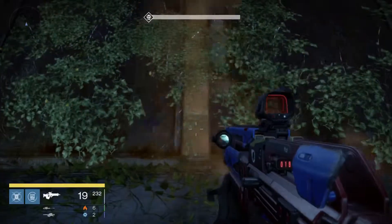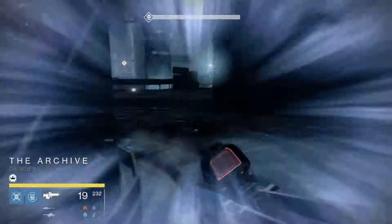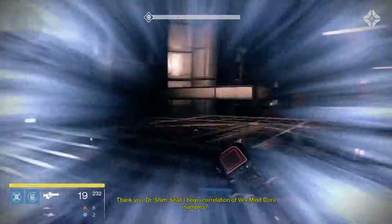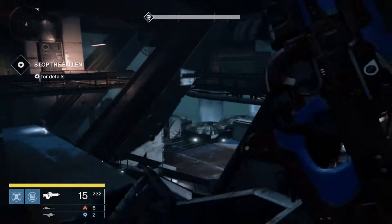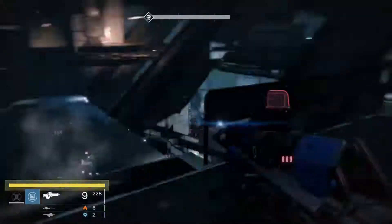Anyway, so we're going to carry on with the mission. We've killed those three, so that's our counter up at three now. Just carrying on across here — we go over to the computer, you've got to deploy your ghost. Just going up to the top level there, just waiting. There are a few guys that appear.